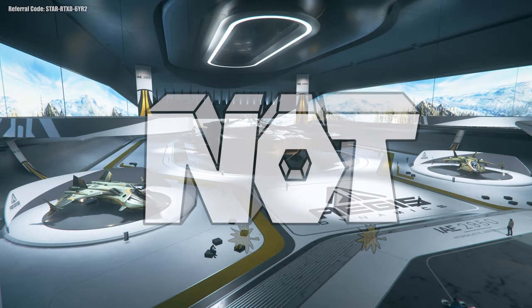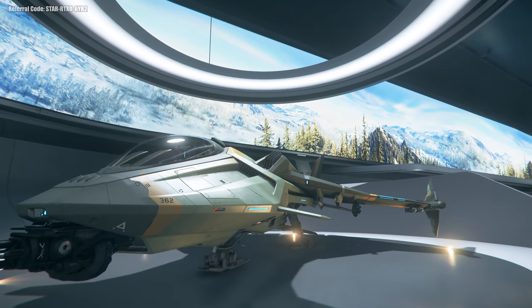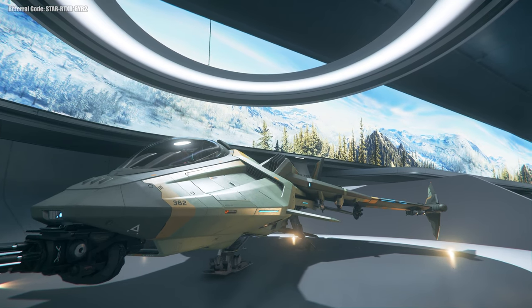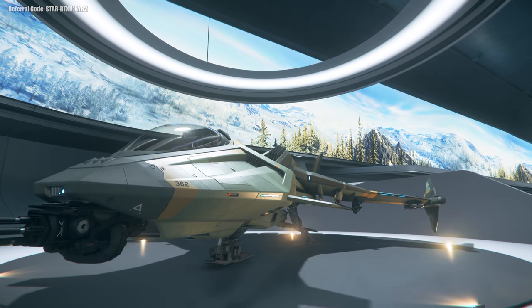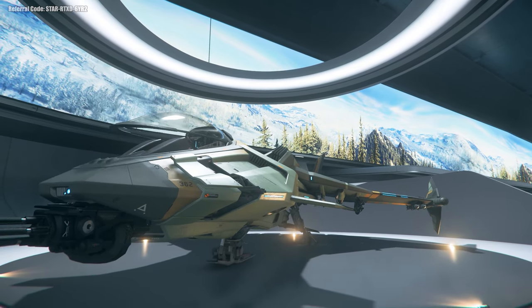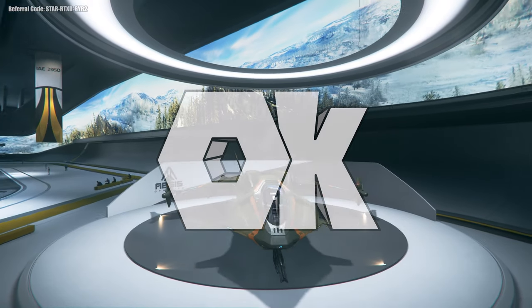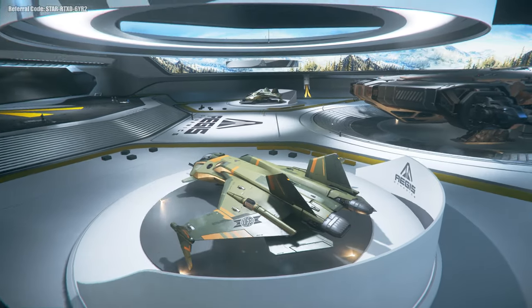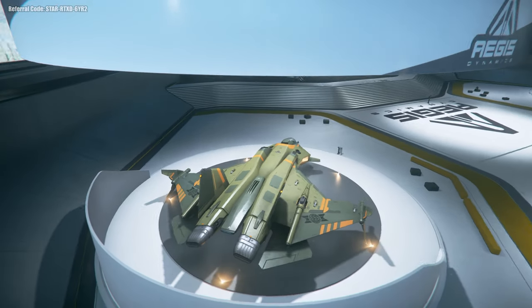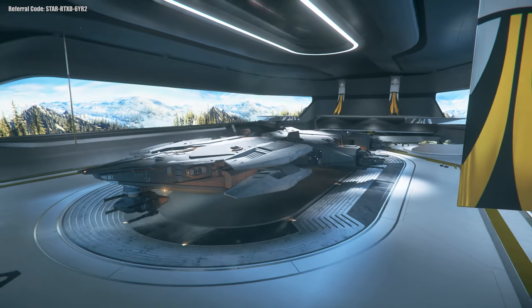Here we have Hall 3. Up first, the Aegis Gladius — the go-to light fighter of Star Citizen. It's a dream to fly in and out of atmosphere: fast, nimble, and packs a punch. I have to recommend trying this ship — it's just quite fun. Across the hall is the Aegis Valiant, the sister ship to the Gladius. It's just a different skin and loadout, so if you've already flown the Gladius, don't really bother with this one.